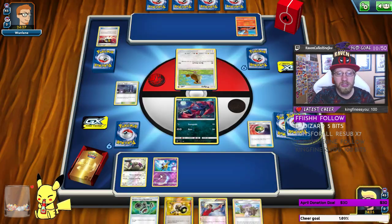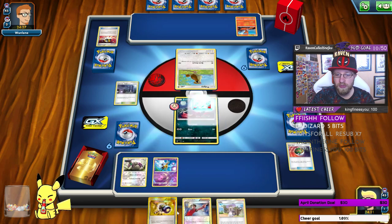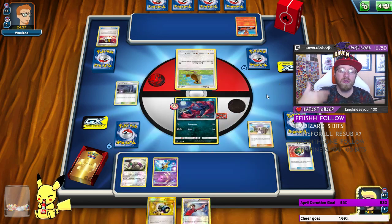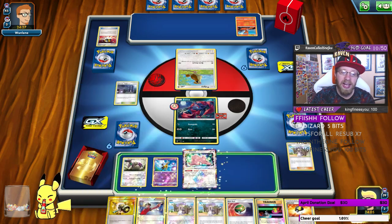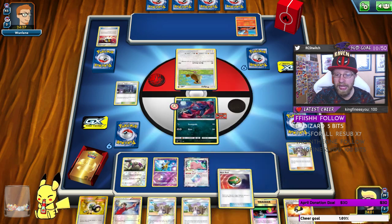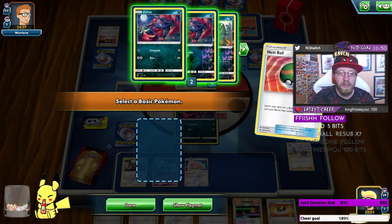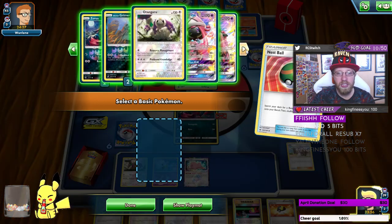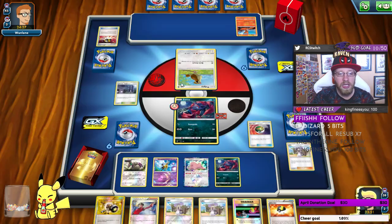Let's play Lillie — maybe we draw a Switch or Guzma. There is a Switch, but no actual energy. Remember, we're only playing a small amount of energy, so we can struggle sometimes with energy — but that's okay. He has Charmeleon and some energy. There's no need for me to switch right now — I can just press done. He's not gonna use a lot of basic abilities.